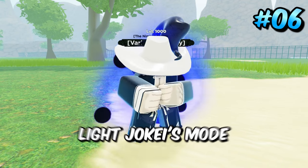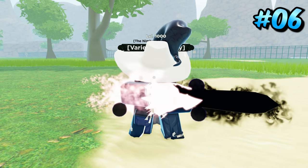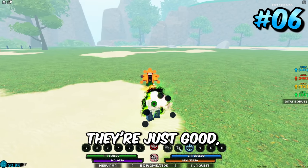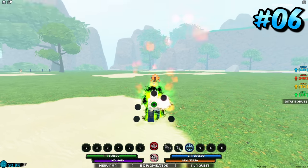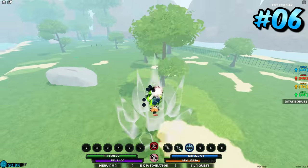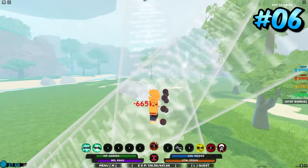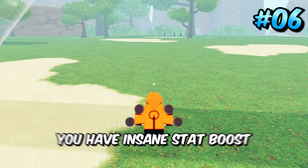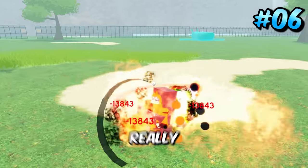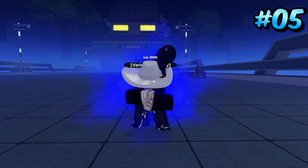Coming in sixth place is Ryuji Kenichi and Light Jokeye mode. The reason they're here is simply that they're both really good — there's synergy where you can C spec someone and then go into a Z spec. Both modes are absolutely amazing: you have a second life, insane stat boosts, Light Jokeye can set up your combos, and overall they're just really really good together.